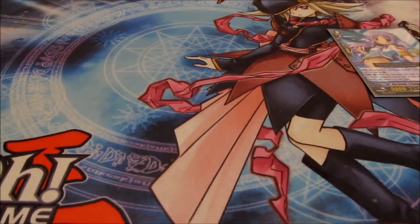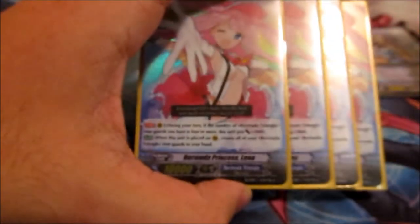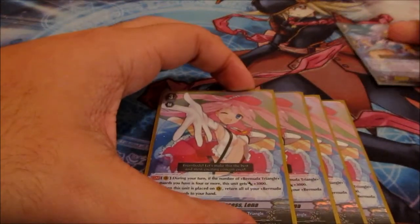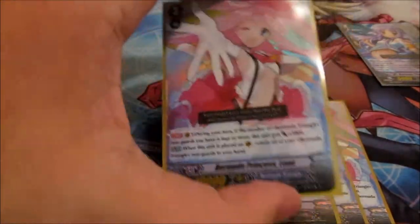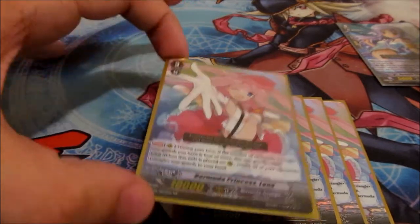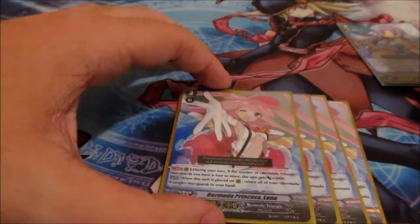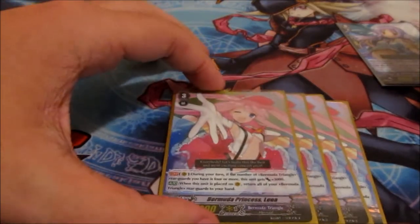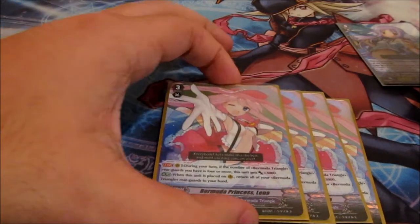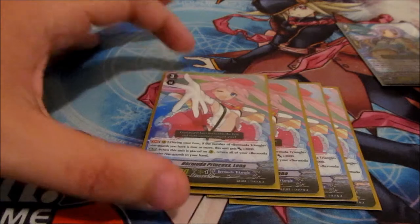We're going to start with the grade threes, playing four Bermuda Princess Elena. She's the main vanguard of the deck. She gets a 3k boost whenever there are four or more Remedy Triangle rear guards, and whenever she is placed on the vanguard circle, you pop all your rear guards back to your hand. So she can activate a whole bunch of effects like Girls Rock Rio or anything like that, and if you have anything that triggers whenever you play it, you can reactivate those effects.